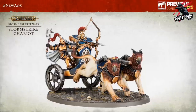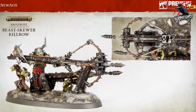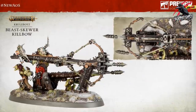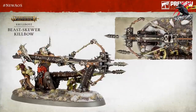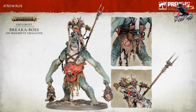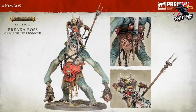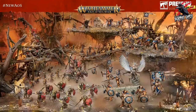For the Kruleboyz we've also got some new releases, including the Beast-Skewer Killbow - a monster killer designed to take out bigger enemies, operated by multiple Grots. That's really cool. Then there's the Breaker Boss on Mirebrute Troggoth - how cool is it to get a big Troggoth in there? The idea with the Breaker Boss is he tames these big brutes and takes them into battle. Some really great extra models to look forward to after the main game set.